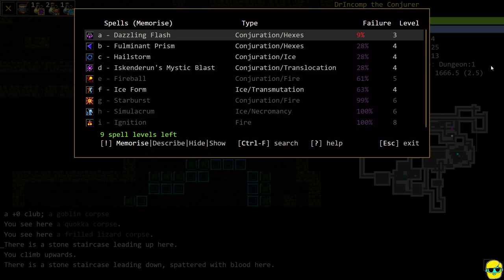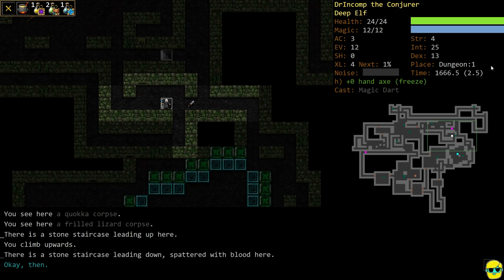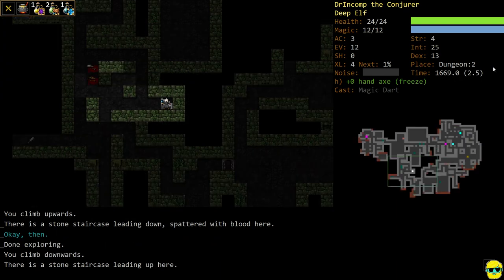Fulminant Prism and Hailstorm are cool. Mystic Blast is great also. We picked up a book with Fireball, Starburst, and Ignition. In my opinion, I like Fireball, Starburst, and Ignition better than Hailstorm, Ice Form, and Simulacrum. So I'm going to go for Fire eventually — but level 5, 6, and 8 spells are endgame spells; we're not there yet. So I'll keep training Conjuration. I could memorize IMB right now and start training Translocation, but I don't think we need to. Maybe it's nice to have an AOE spell, but I'm going to stick with what I've got — Searing Ray — because it's fantastic.